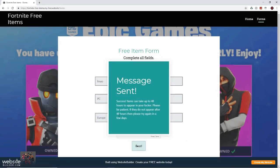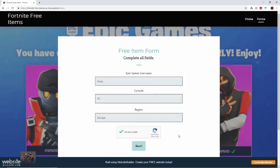Success! Items are going to take up to 48 hours to appear in your locker — please be patient. If they do not appear after 48 hours, then please try again in a few days. I think it is a random skin or random item you get.